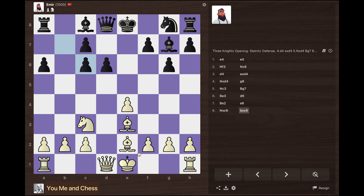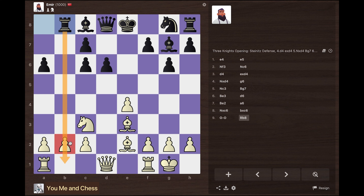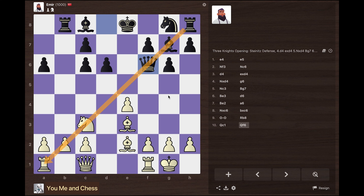Since the queenside is open, I'm going to castle kingside and get my king to safety. He's taking advantage of the semi-open b-file and my pawn is under attack, so I'm going to protect it with my queen, also forming a battery on the diagonal with the bishop. He forms a battery on the biggest dark-squared diagonal, and notice he's still not getting his king to safety — he's keeping his king in the center.